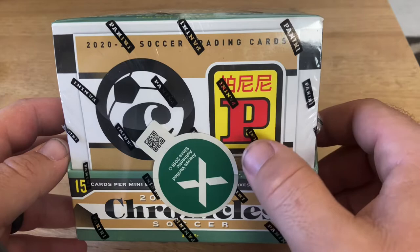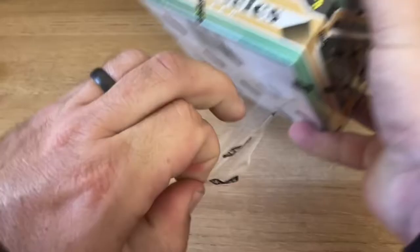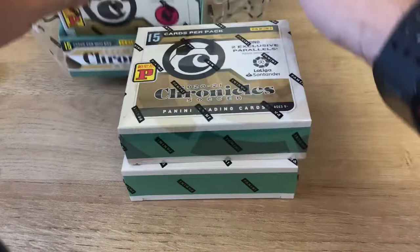What's going on guys, welcome back to another video. Today we are going to be opening up a box of Chronicles 2020-21 Tmall, the Asia exclusive. Got these off StockX, showed up in the mail today. Inside you got three mini boxes: Serie A, La Liga, and EPL.